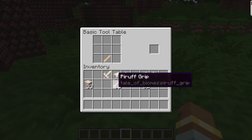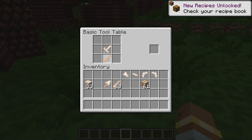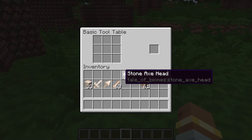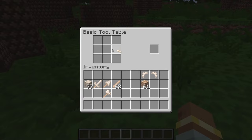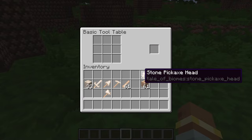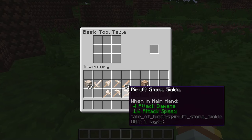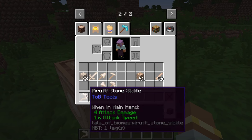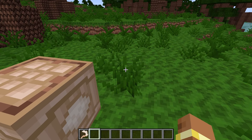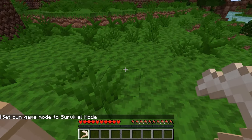I could combine the tool types to make the actual tools. When those tools break, you get the tool handle back, and then you can reuse that handle for another recipe — you only need to replace the tool head, which is much more realistic overall. Then I wanted to go into survival mode and test if this was all working.